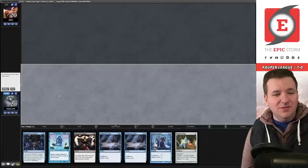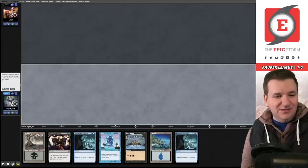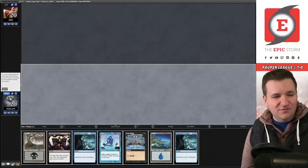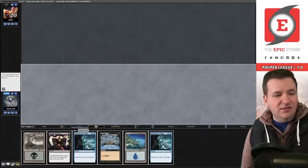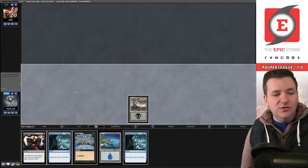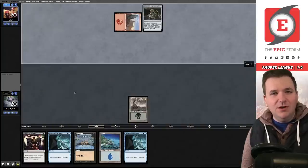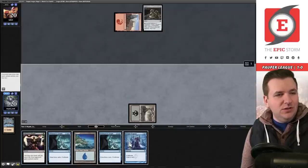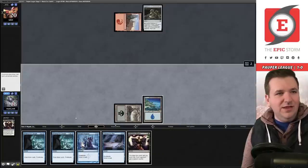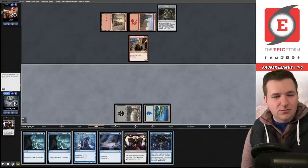Match two — we're on the play. We have both of our basics in hand, which is weird. I think we're supposed to keep and get rid of one of the Insights, or I could get rid of Snap. We'll try getting rid of Snap because if I draw one of the lands I can Dark Ritual into one of these spells. They play Mountain — I'm already regretting putting Snap on the bottom. We still didn't hit a land so we have to pass.